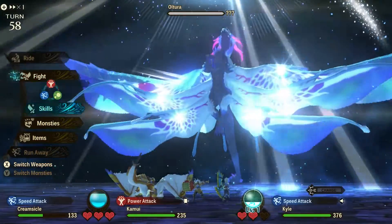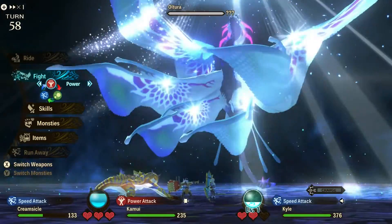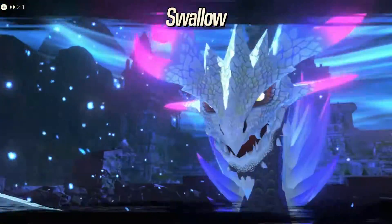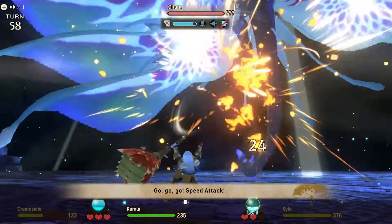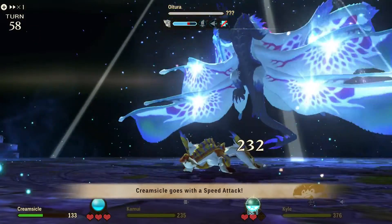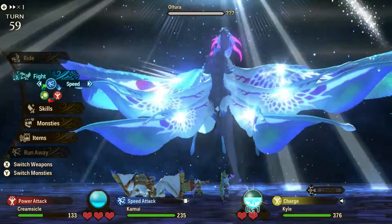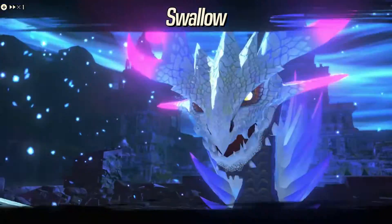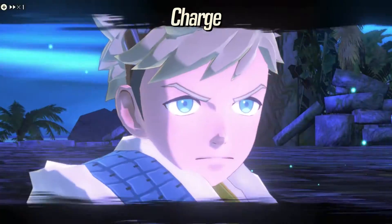If you get to turn six without a full kinship gauge, just make sure you have three hearts — three shared hearts between you and your monstie. If you faint and then your monstie faints, that's two hearts lost, but you'll have one left. In fact, that's how I failed the first time: I had two hearts left and Altura wiped both out. Just make sure to use vital essence before the sixth turn to ensure you have three hearts. If you survive, the cycle will repeat and Altura will start swallowing again, giving you several more turns to take it down.